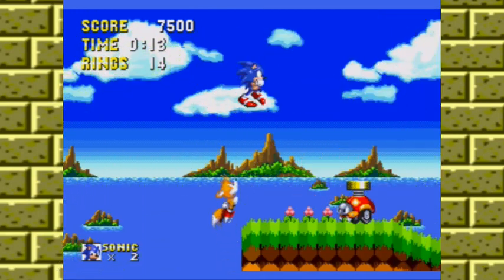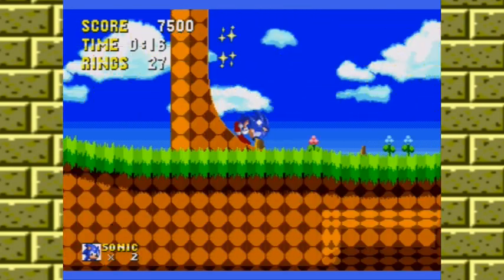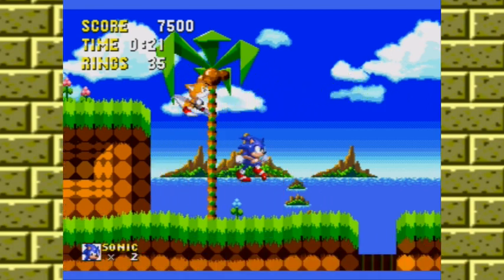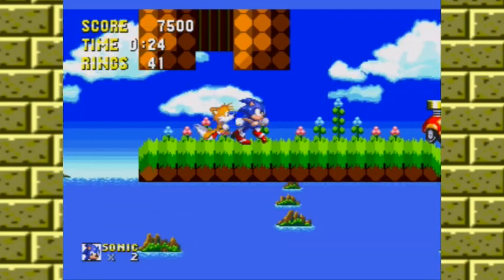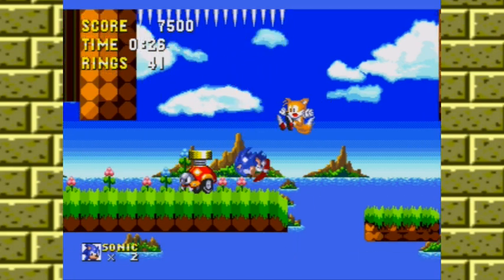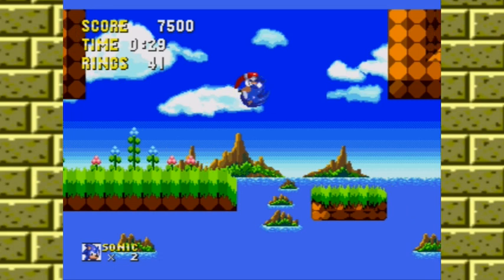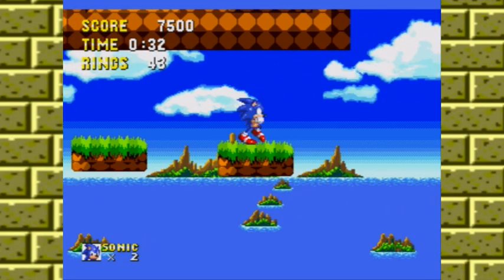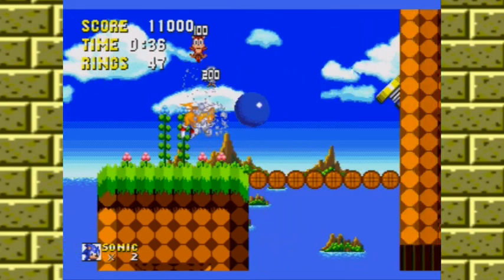I'm not saying necessarily that it is hard — I mean, it's a Sonic game — but just too hard for an Act 1. This is some pretty tricky platforming going on here. They want you to jump on that Bane Matora and hit the spikes on top. I'm assuming this is all death pit beneath me, so I've got to try and stay on the platforms.